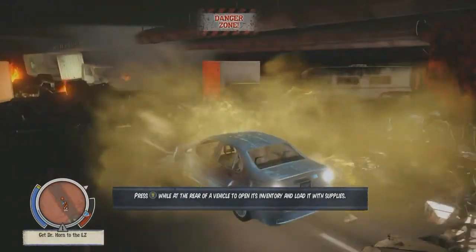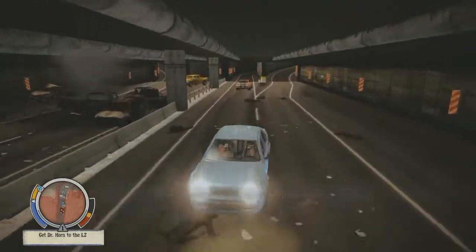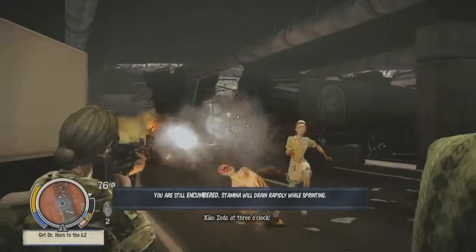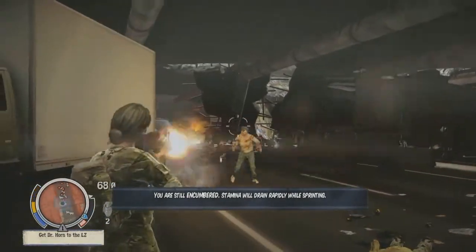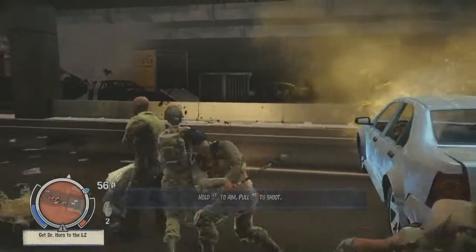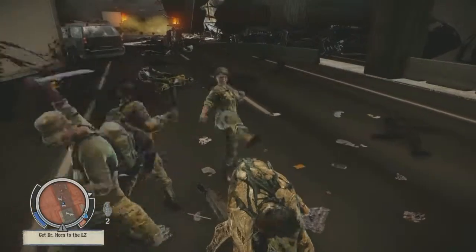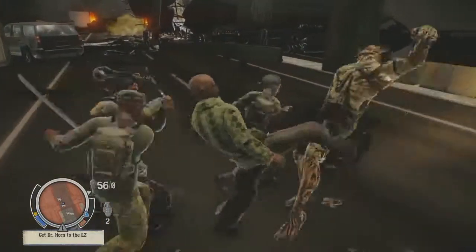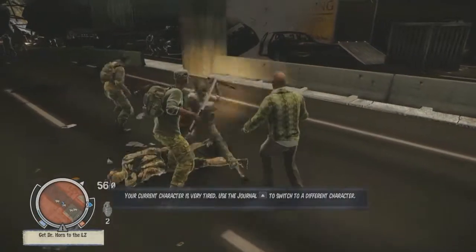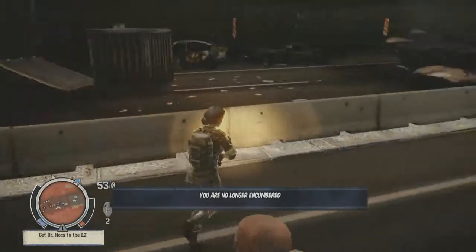He just hit a bloater with his car. A lot of our freak zombies have reasons why you don't want to hit them with your car: the Feral will dodge it, the Juggernaut will destroy it, and the bloater will fill it with poison gas. Bloaters are basically zombies loaded up with dead zombie gas — if you get too close or hit one with your car, they completely explode with gas.